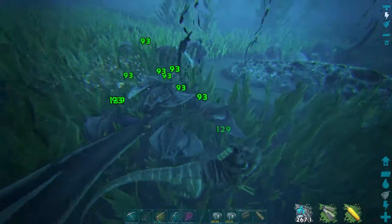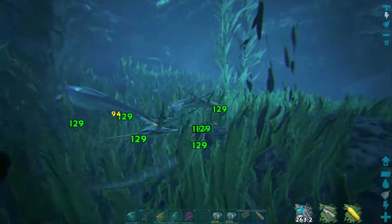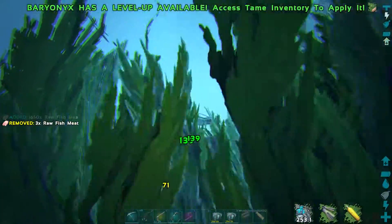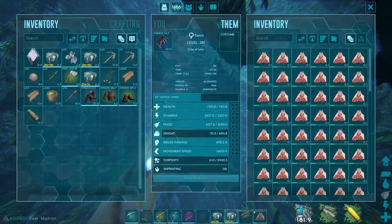The Baryonyx secondary attack will spin and stun dinos. Because of this, you can get in the middle of the mantas, stun them, and then you can easily kill them. Once you've killed off all the mantas and the area is clear, you need to passively tame the Basilo.